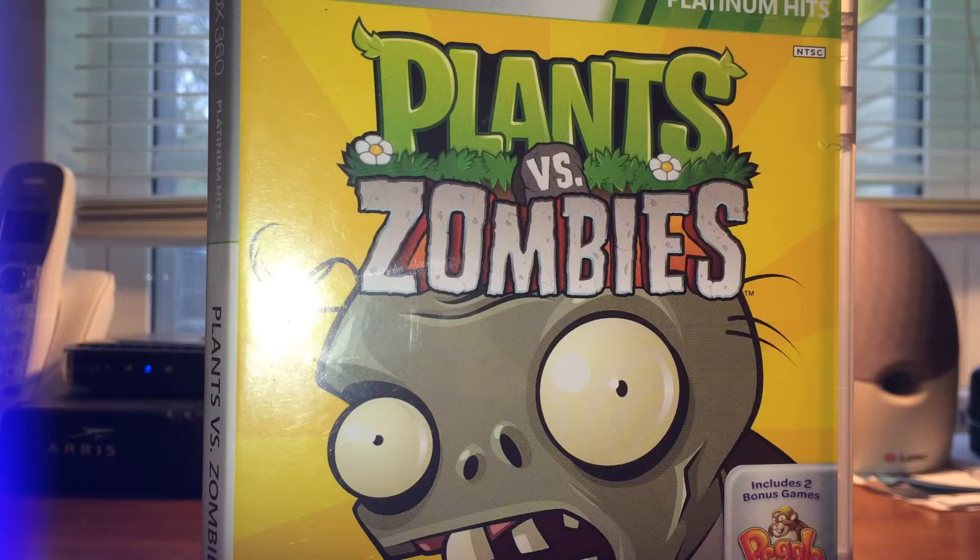It is really fun. You get to start out with something pretty interesting called a Pea Shooter, which is basically a plant that shoots peas. And a Sunflower, which produces sun. And a Walnut, which protects you.